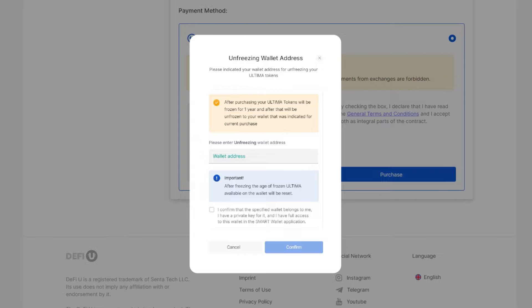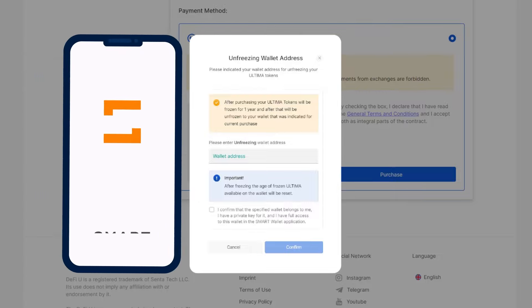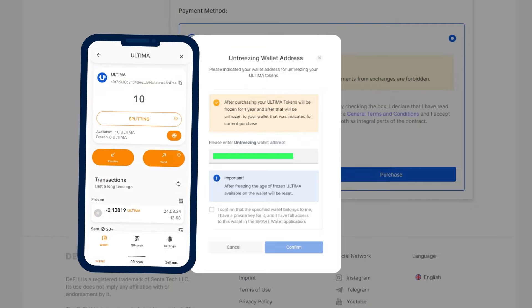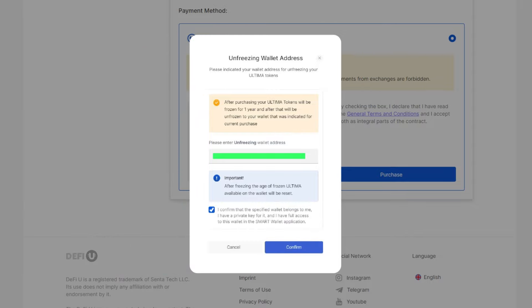A window will open where you will need to enter the address of your Ultima wallet, where you will be able to receive the frozen Ultima tokens in one year. Please note that only your personal wallet in Smart Wallet, to which you have full access, is allowed. If you provide an exchange address, you will not be able to receive the unfrozen tokens. It is also not permitted to use third-party wallets. Enter your wallet address, check the box in the corresponding field and click the Confirm button. Be sure to read the text next to the checkbox.